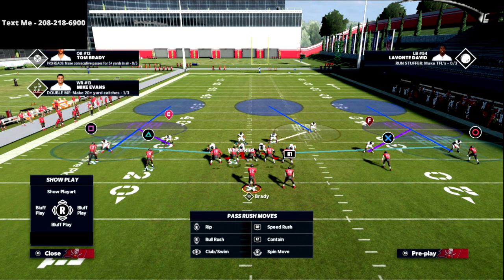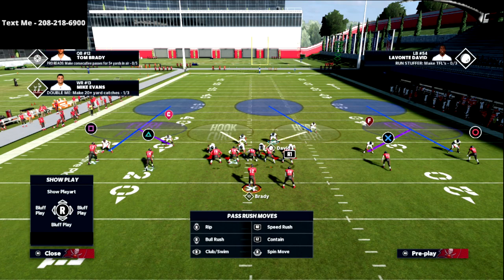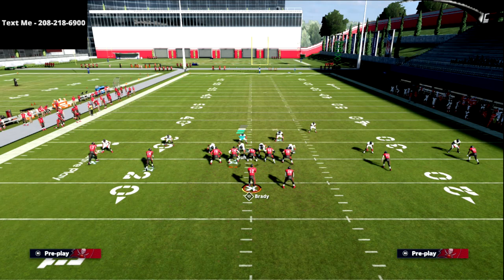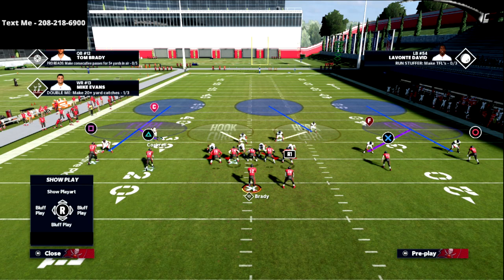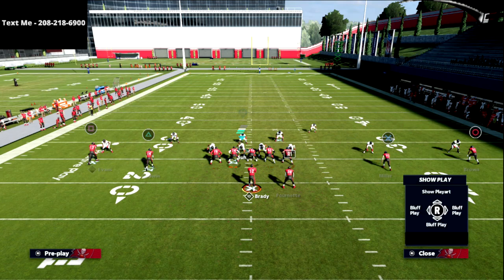I want to break down what these hook curls do. A hook curl basically takes anything from the hash mark to the hash mark on the wide side — it's going to play hash mark to hash mark. On the left side, it plays split in between the numbers. A curl flat zone plays curl to flat — it's going to drift back, and if there's no route over in that area, it will come down and play the flat. We'll run a standard curl flat and a post — like a levels concept — to demonstrate.